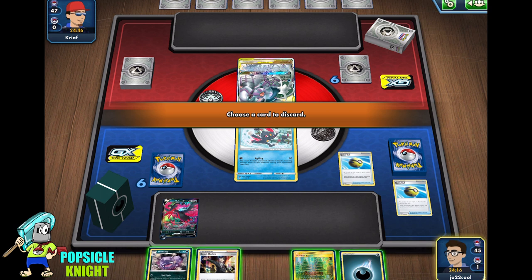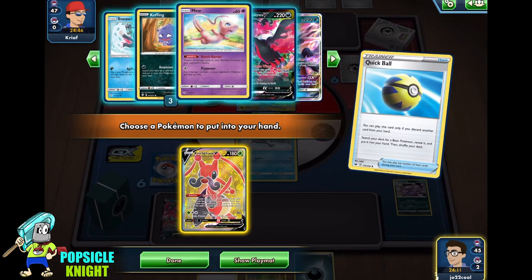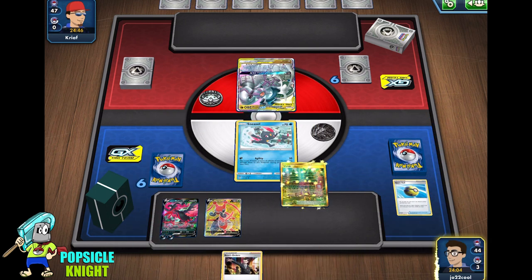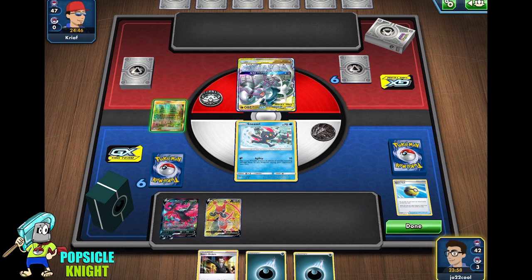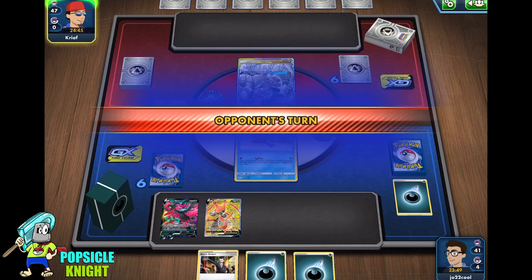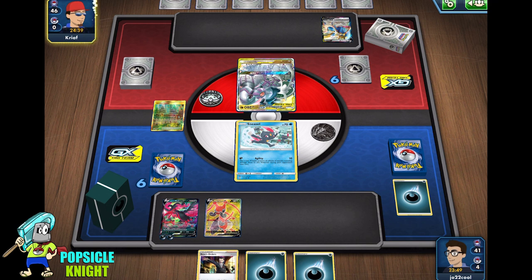So even if they end up using Altered Creation, we can knock it out before they energize Zacian or whoever. We're just going to get a Cricketune and energize. We'll use Cricketune's ability to get more cards. We don't have any energy, so I think I'm going to use Viridian Forest to get rid of one and get one from the deck. We can use Moltres's ability next turn, or even just attach an energy on Sneasel to help us retreat. Let's see if our opponent is able to use Altered Creation on their turn going second.